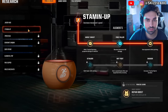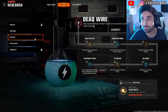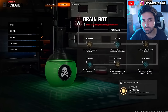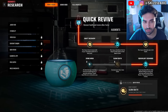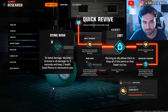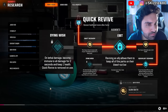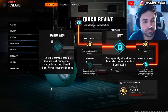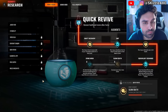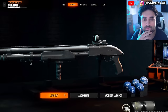My recommendation is to start with Stamina Up — get one or two there — then maybe get one in Deadwire. When you have three total augments unlocked, you'll unlock the ability to start leveling Quick Revive augments. I think you should grind Quick Revive augments for a while. Those first couple are so huge, especially EMT — I think that one's amazing. And Dying Wish, when you get it, is insanely powerful, so that one is absolutely worth grinding for.